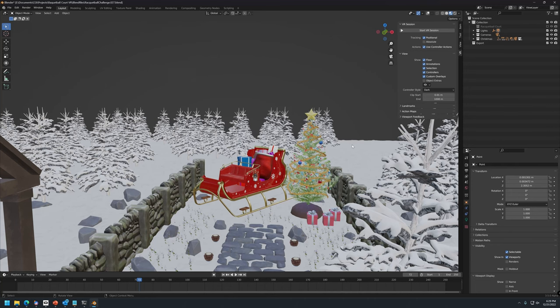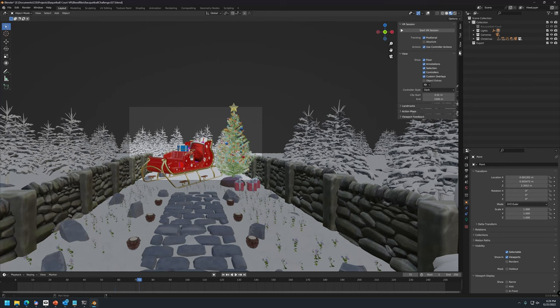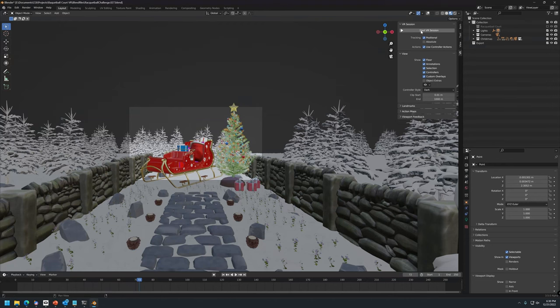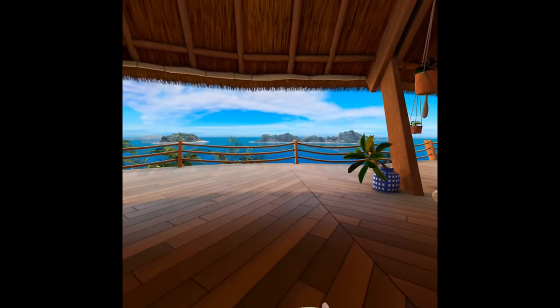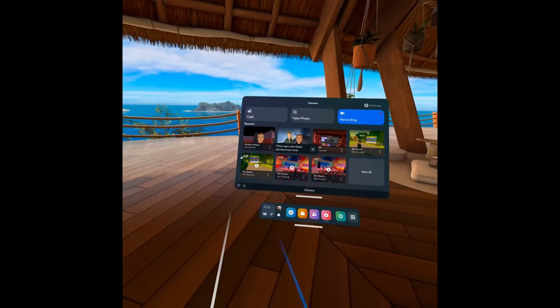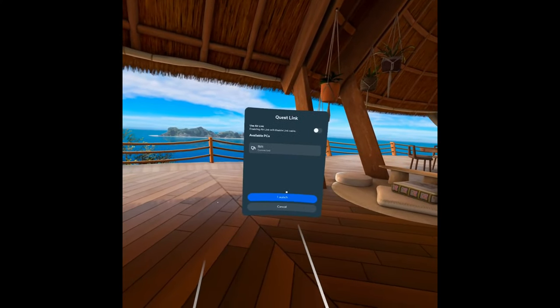The nice thing about this is if you use the VR Scene Inspection add-on, you can click the Start VR button. First thing you need to have running is the Oculus Quest 2 software, then you just start the VR software. So here we are in the Oculus Quest 2 — this is just your standard loading screen. I'm going to go down to settings, go to Quest Link, and launch that. I've got it connected to the PC via a USB cable, so that's going to let us connect to the PC.